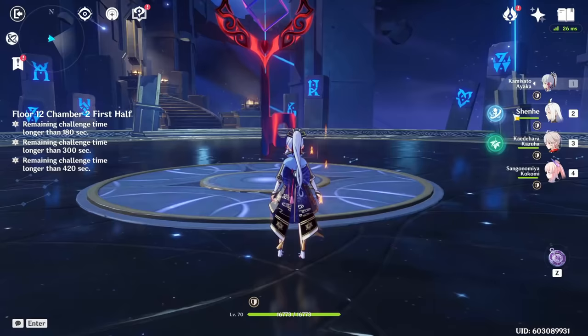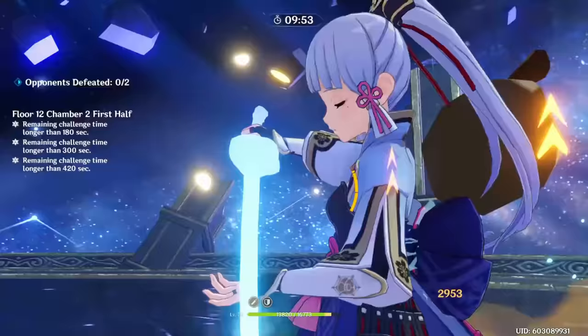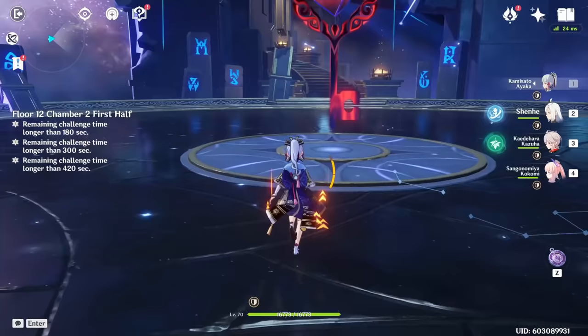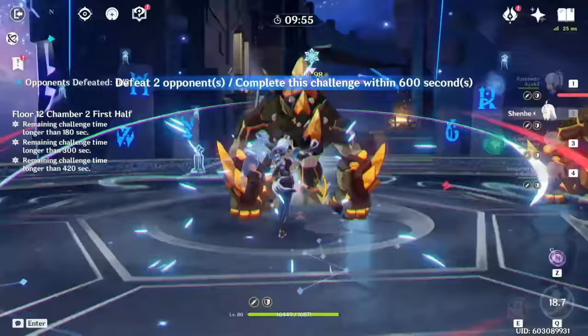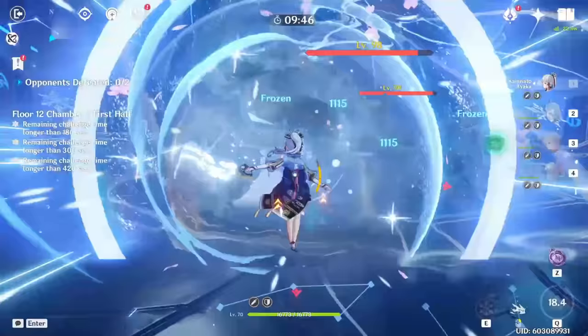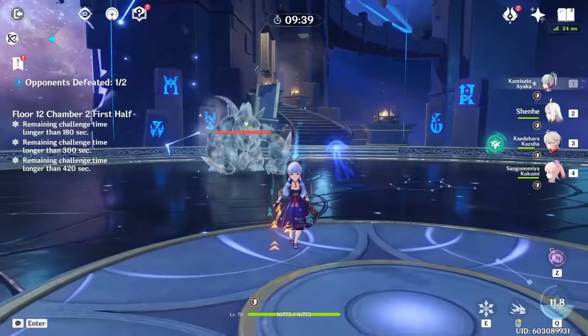Let me show Ayaka's damage with and without Shenhe. Without Shenhe, doing a standard rotation — dashing in, swirling cryo, applying freeze and Thrilling Tales buff — Ayaka's burst does about 18,000. Now resetting and using Shenhe this time, using Shenhe's burst and skill at the start so I can get two E's in one rotation, then Kazuha's skill, applying hydro, giving Thrilling Tales to Ayaka, dashing in and using her burst — it's doing about 35,000 on the buffed hits, then around 23,000-24,000 on non-quilled hits, and back to 34,000-35,000 on the quilled ones. As you can see, it's honestly really good for this team to run Shenhe with Ayaka.